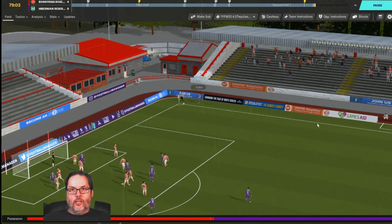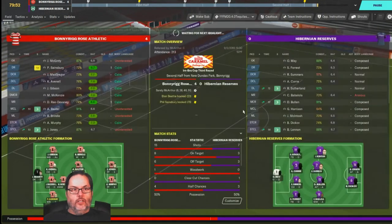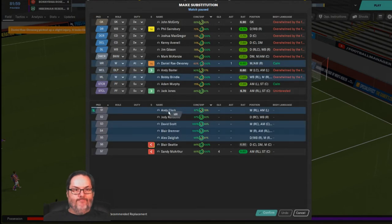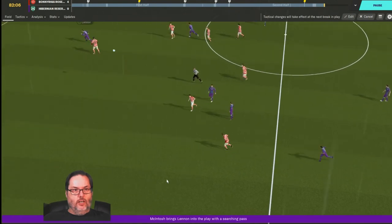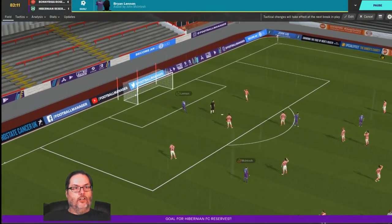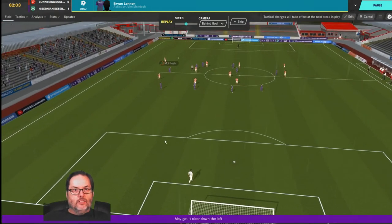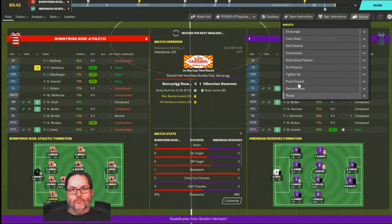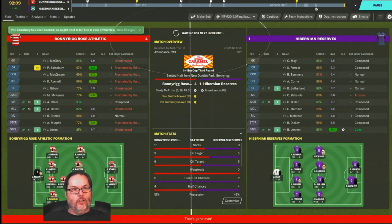We'll have to defend a corner to try to keep the clean sheet - the keeper is on it. Let's tell them to concentrate again. Devaney signals to come off with a lower leg injury - that's not good, potentially a bad injury. Let's bring on Andy Clark. There goes the clean sheet as Brian Lennon scores through the middle. Four goals for McArthur though - what a game, let's just get out of here with the win.